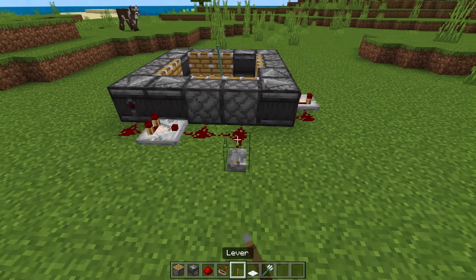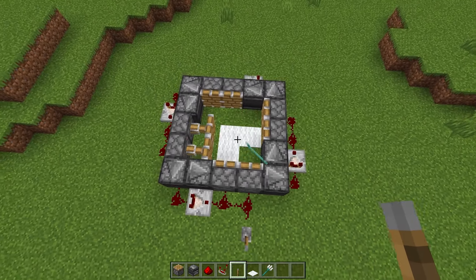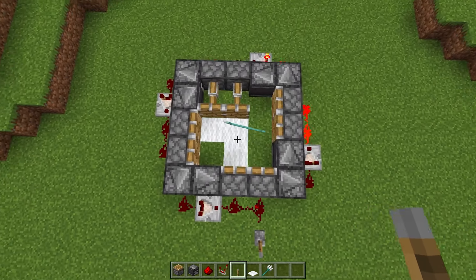Go ahead and put a lever on any piece of the redstone, flick it once so it does one full rotation and then flick it again. And if you've done it correctly, it should be going in a full loop just like this.